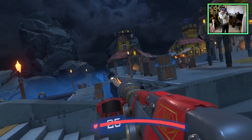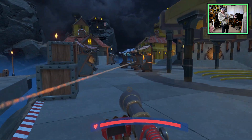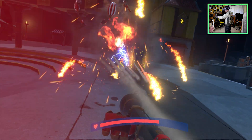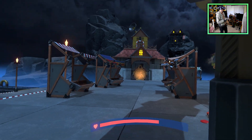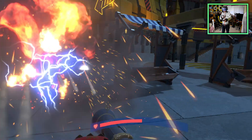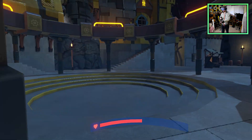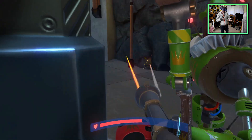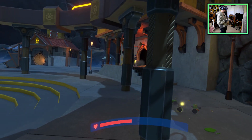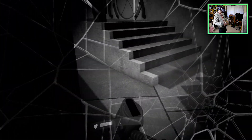Should I use the crosshair for that? I think the way to go is to just rush the enemies because aiming is pretty tough, especially with this guy — he's slow.